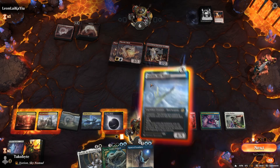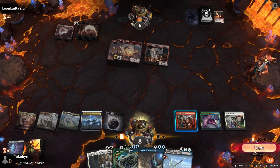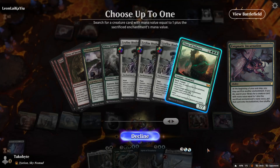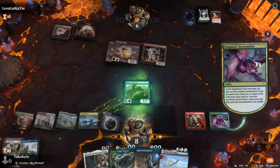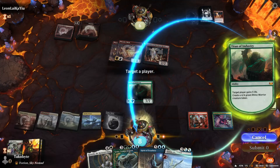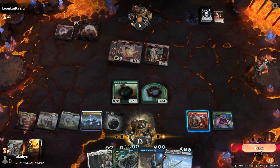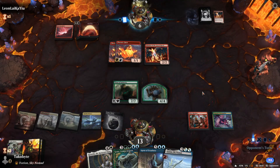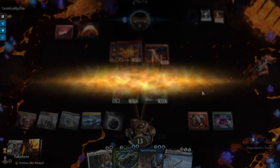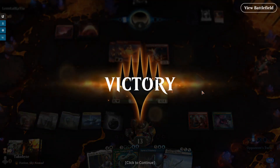We get the Titan out and we just win the game. This actually seems like a pretty good matchup because this is our second game versus Mono Red and it seems pretty convincing.